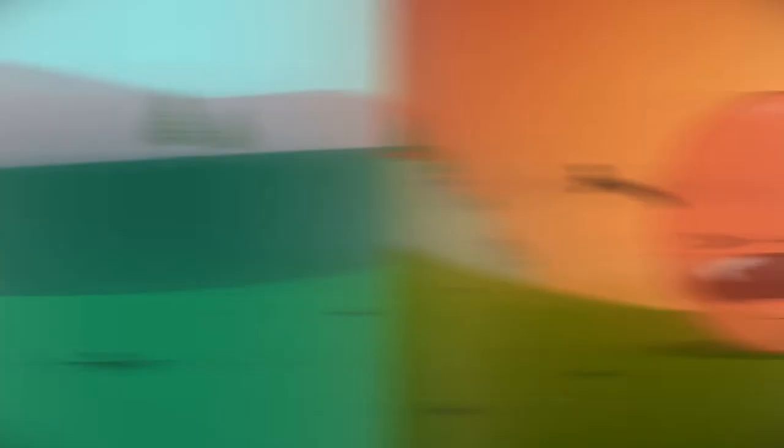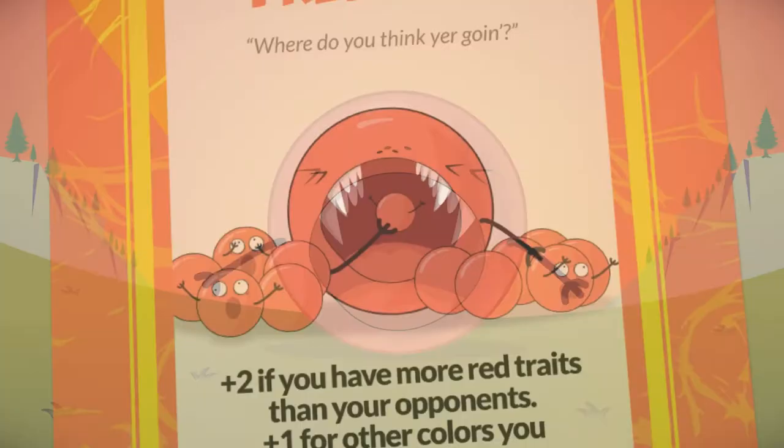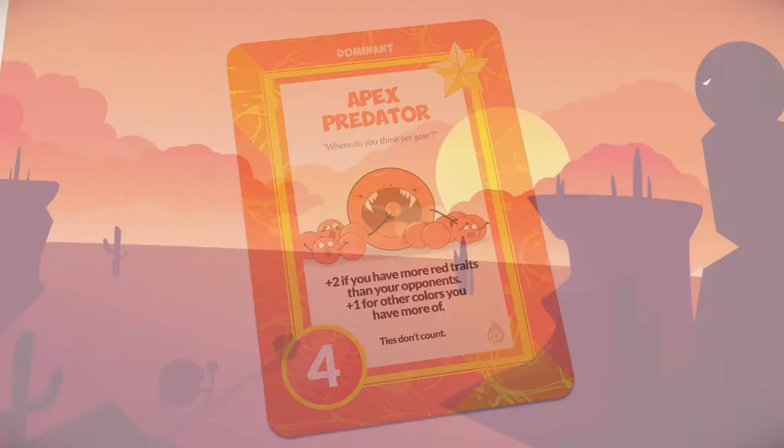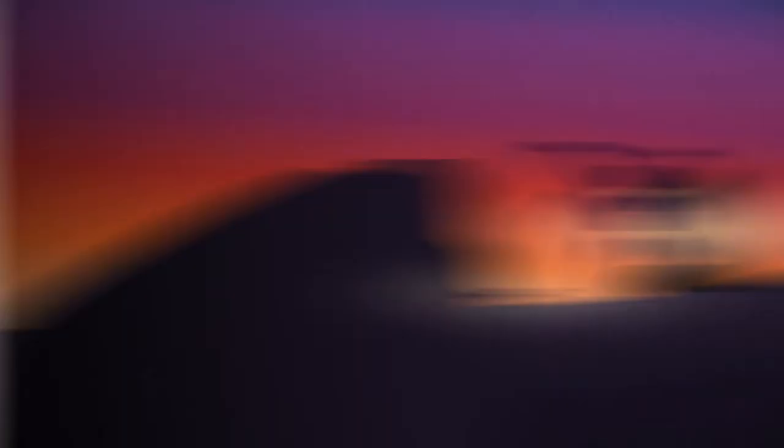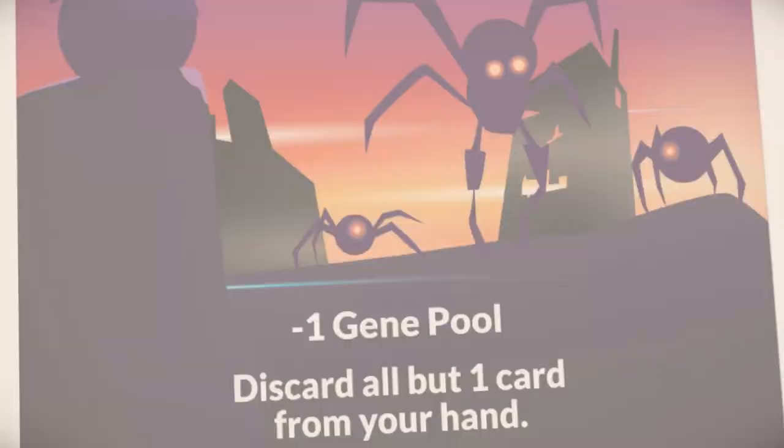Look out for the rare and powerful dominant traits, which are stronger than other cards and can't be stolen or discarded. The game is played over multiple rounds called ages — these are like moments in time and will have unique effects on each round for you to navigate. But be warned, hidden in the ages are catastrophes: special rounds with adverse effects, forcing you to adapt your strategy.